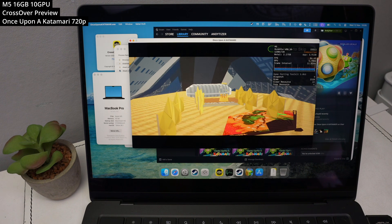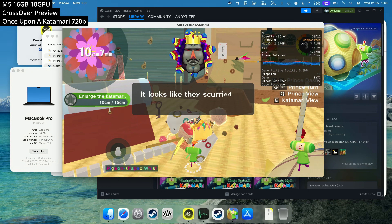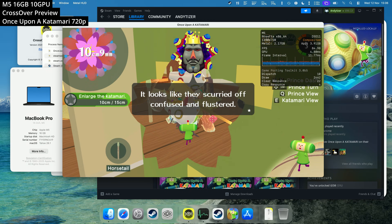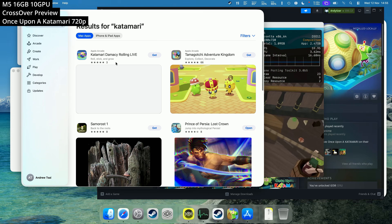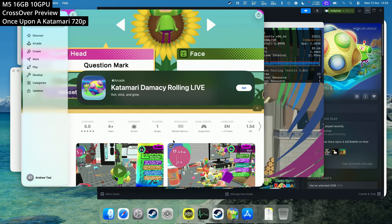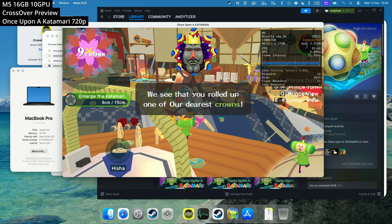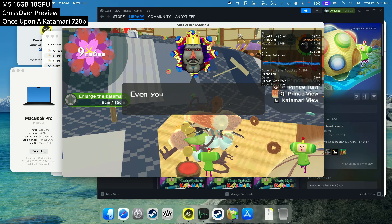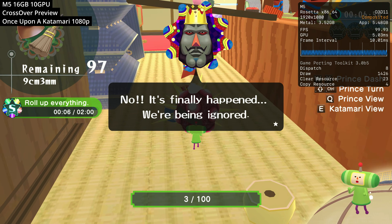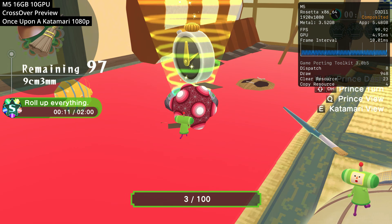Next we're looking at Once Upon a Katamari — the latest addition to the Katamari series. Unfortunately it's Windows only, which is a real shame, because there is a relatively recent version of Katamari called Katamari Damacy Rolling Live on Apple Arcade. I'm not exactly sure why Bandai and Apple couldn't get together to make this sequel a Mac port as well, but it's playable through Crossover preview out of the box. You can't change graphics settings or fullscreen until you finish the first tutorial level, but once we get there we can fullscreen at 1080p and hit some kind of frame rate cap at 100 FPS.